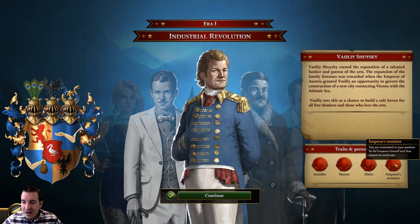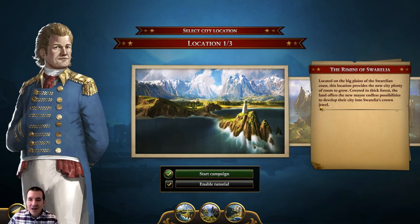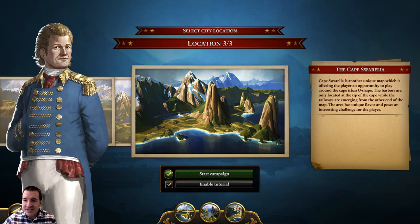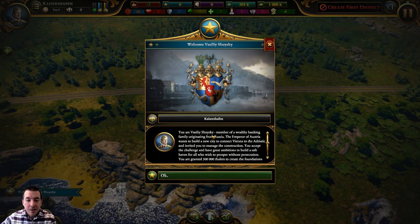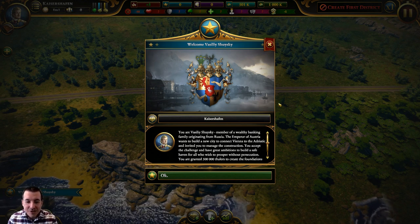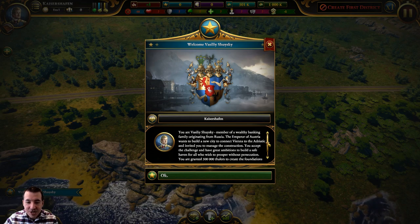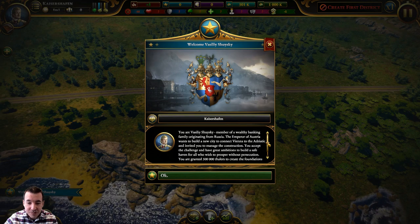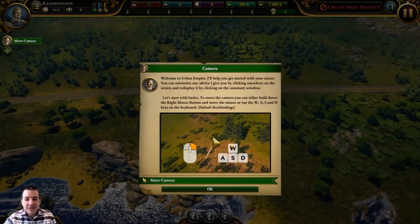Vasili Shysky earned the reputation of a talented banker and patron of the arts. The expansion of the family fortunes was rewarded when the Emperor of Austria granted Vasili an opportunity to govern the construction of a new city connecting Vienna with the Adriatic Sea. He sees this as a chance to build a safe haven for all free thinkers and those who love the arts. We're granted 500 thalers to create the foundations of the new city. We'll enable the tutorial, select the Cape Sworelia map — a unique map offering a U-shaped cape — and dive in.